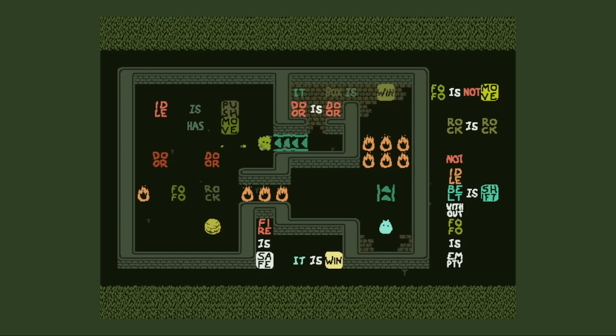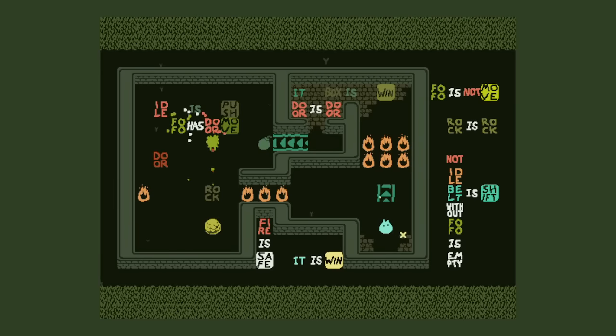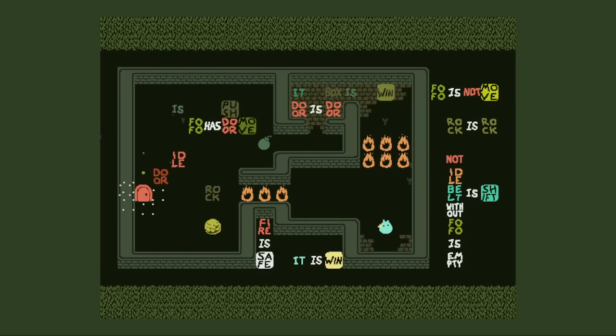There is so much text. It's so suspicious. I can do Fofo as door — maybe there's some idea there. The belts disappear for obvious reasons when Fofo is gone. It's because of the big rule.